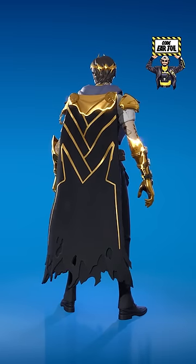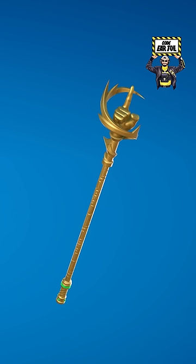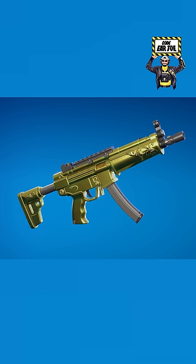The backbling is called Golden Kingscape, with two added styles as well. The pickaxe is called the Golden Touch, and we also have a new wrap that eventually turns all gold as well.